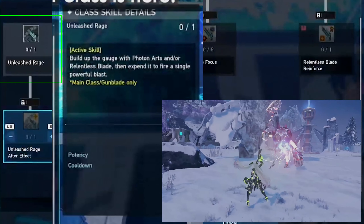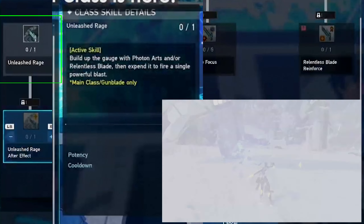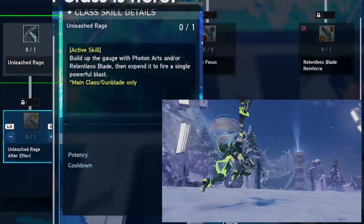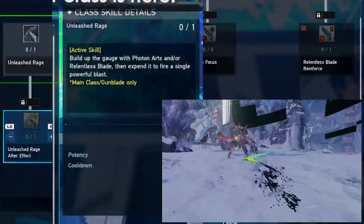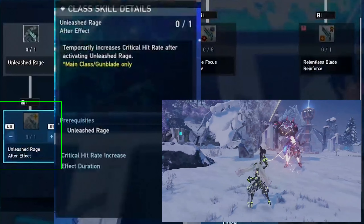Gunblade Focus Overflow probably grants you either crit rate or crit potency — one of the two. The Unleashed Rage skill right below is another active skill, only usable as a main class. It has its own gauge on top of its active skill, and when fully charged you can activate it to do a one-shot blast. Its sub skill grants crit rate after using the active.